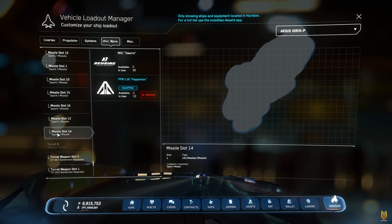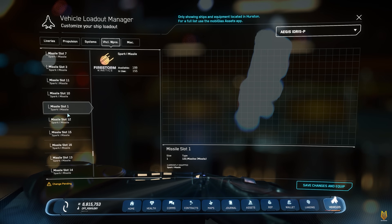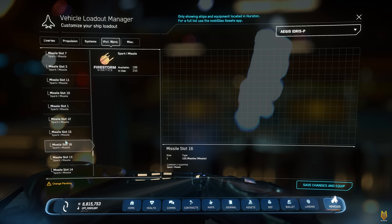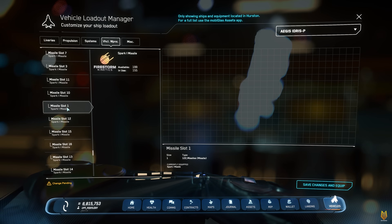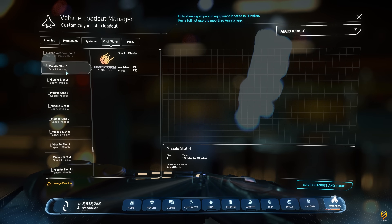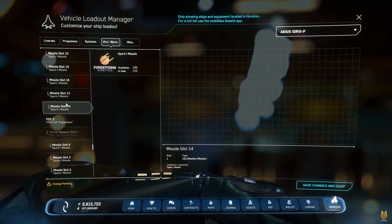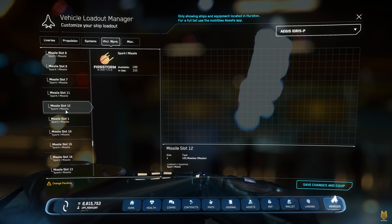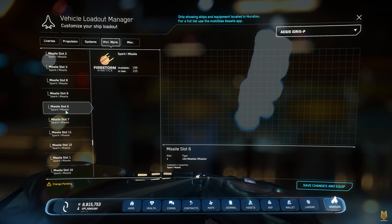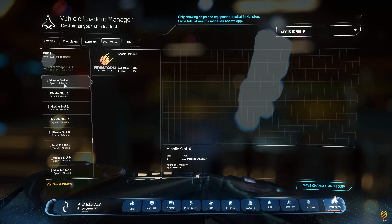Another problem I experienced is that by default you have SPARK-1 missiles, and I spent a long time switching them all to Arrow-1 missiles. But somehow when I stored the ship and pulled it back out, all my missiles reverted to stock SPARK-1 — I just wasted a lot of time. So if you want to do that, maybe wait for the next patch. I don't know if this is a bug or intended, but this is not a locked or bespoke missile — we should be able to change types, but we cannot.